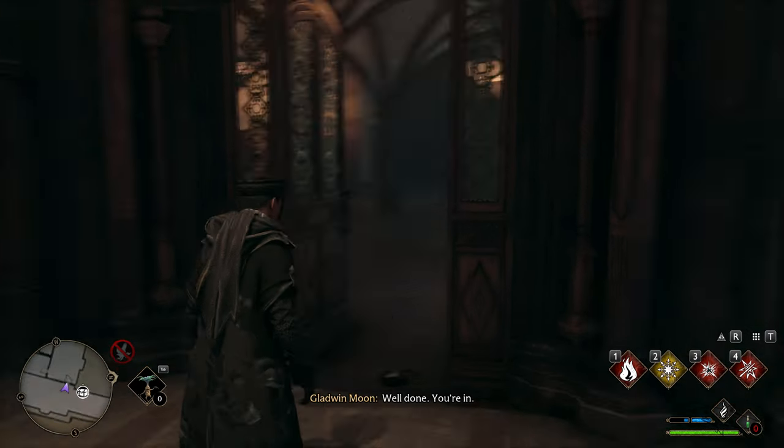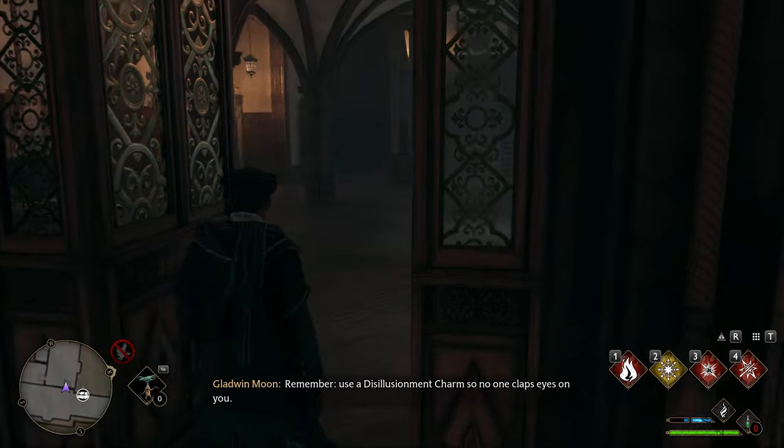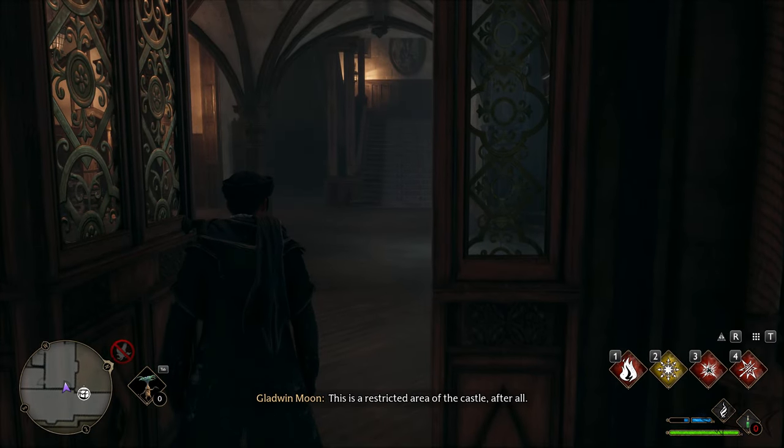Well done, you're in. Remember, use a Disillusionment Charm so no one claps eyes on you — this is a restricted area.